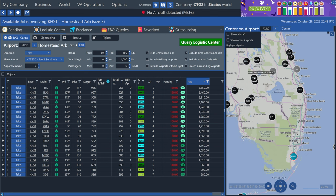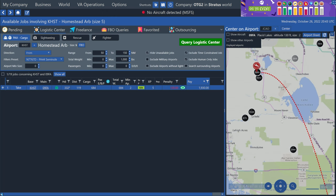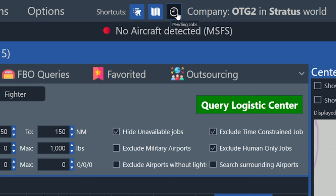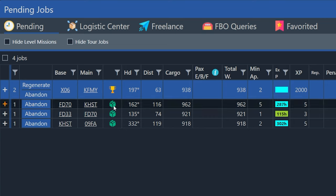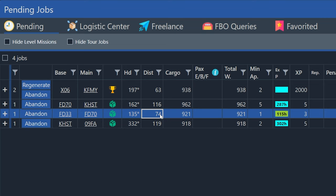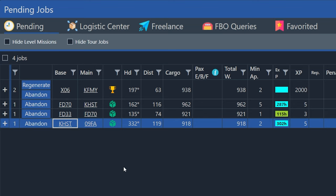That job went to 09 Fox Alpha. If you're doing this process and you forget where you last had the pilot going, all you have to do is go up to the pending jobs list and follow the chain of jobs. Ignoring the mission at the top, I can track: Juergen starts at FD33, first job goes FD33 to FD70, then FD70 to Homestead, then Homestead to 09 Fox Alpha. So I know that at the end of this chain so far, he's ending up at 09 Fox Alpha, assuming he completes all of these jobs successfully.